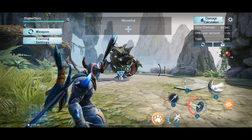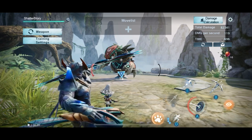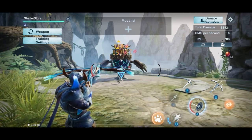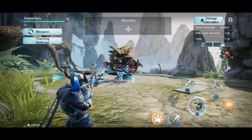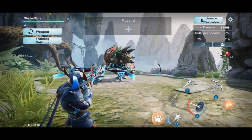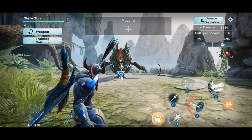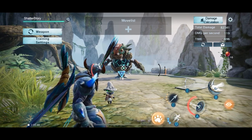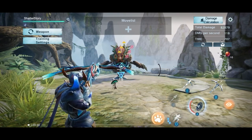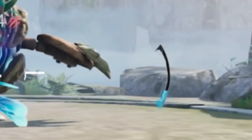In order to use the other bow modes you have to get your energy bars up. To switch to crossbow mode you have to get your energy to 50 percent or higher. Switching from your regular mode to crossbow mode starts to consume energy, and every attack you do in crossbow mode starts to fill up the blue gauge on the right side.